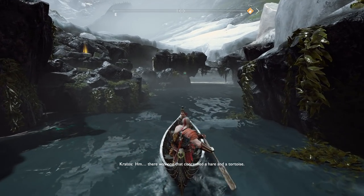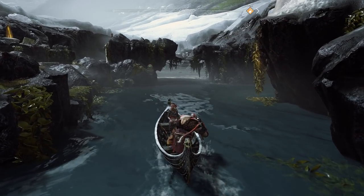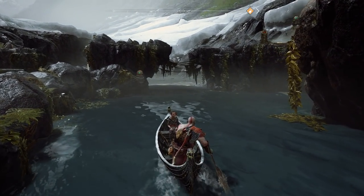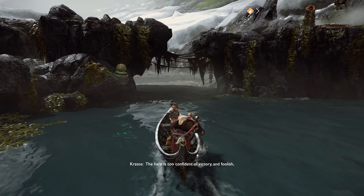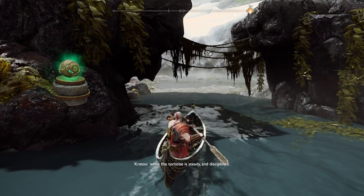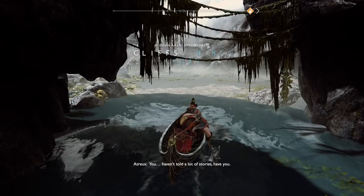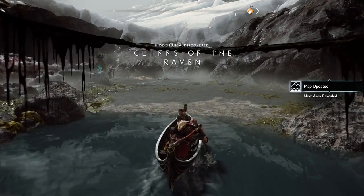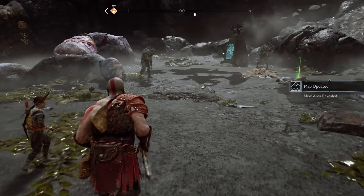Kratos recalls a story about a hare and a tortoise. They wager on a race — the hare is too confident and foolish, while the tortoise is steady and disciplined. The tortoise wins. Atreus quips that Kratos hasn't told many stories.